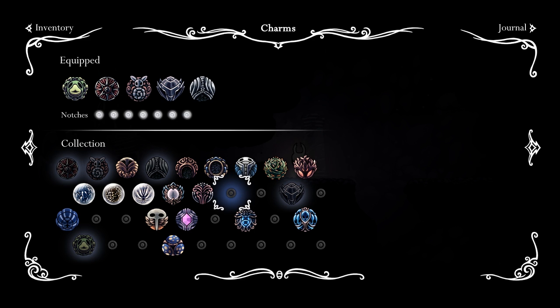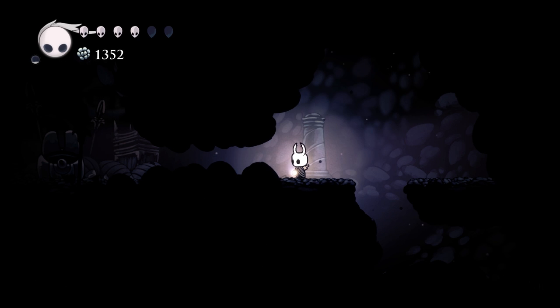What's the next one on the list? Immediately after steady body is heavy blow. We can't do that one yet - we need the storeroom key which is in Crystal Peak and I don't think we can do that yet. The immediate one after that is quick slash - can't get that. Long nail we already have. Mark of pride is in fungal wastes, mantis village. There's a chest in the Mantis Village that we haven't gotten yet, so let's open up the map.